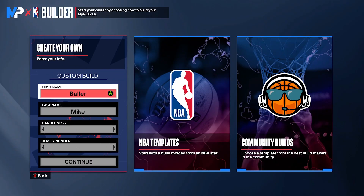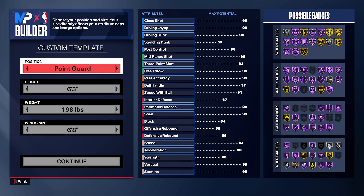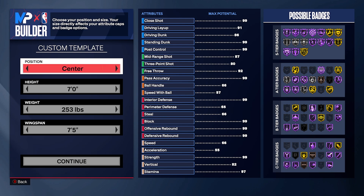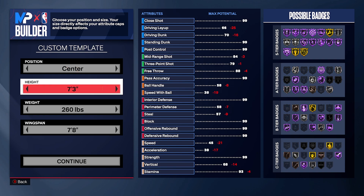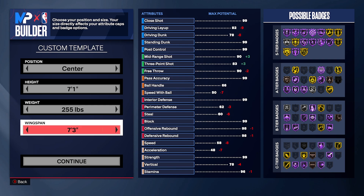Just follow me step by step. For the hand, left hand can go crazy — defense won't expect it, but it doesn't really matter. Position does matter because this build is going to be 7-1. Victor is like 7-4 but we can't make it 7-4 — maxing it out would heavily decrease the potential attributes. Put it to 7-1, and set the wingspan — don't put it to the lowest, we need some defense especially steals.